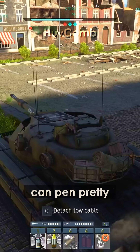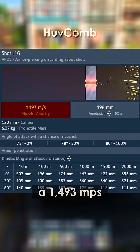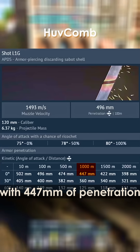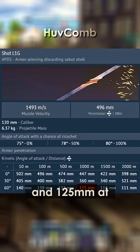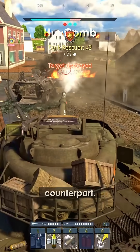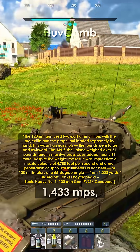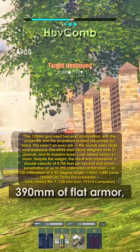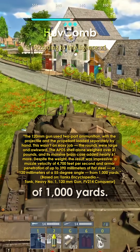In War Thunder, the sabot round can pen pretty much anything. Its round has a velocity of 1,493 meters per second, with armor penetration at zero degrees of 447mm at 1,000 meters, and 125mm at 60 degrees. That's way higher than the historical counterpart — historical trials showed it could reach around 1,433 meters per second and penetrate up to 390mm of flat armor, or 120mm at 55 degrees.